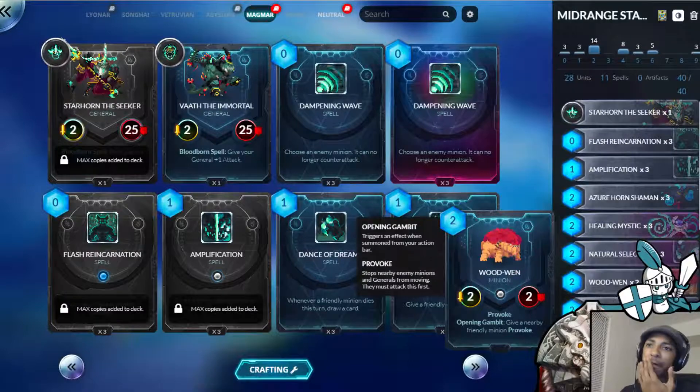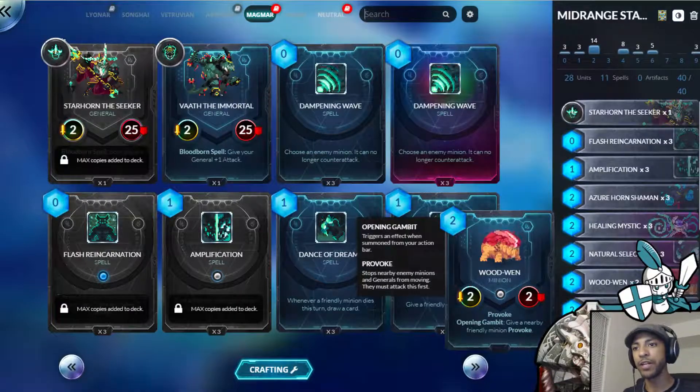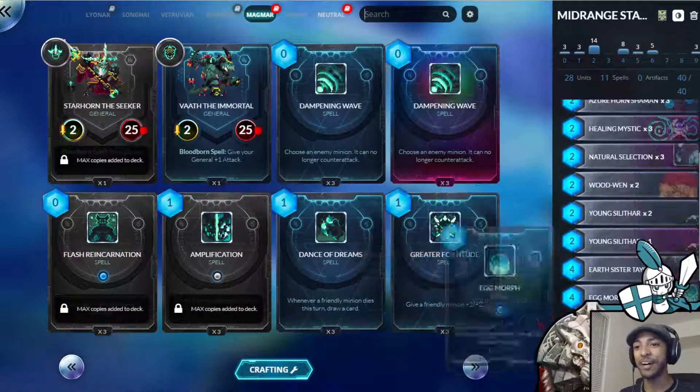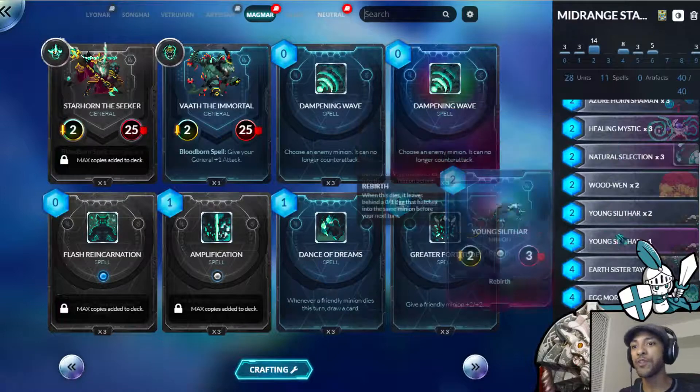It's kind of like Old Lady Lock, where you're able to generate a provoke unit and then have additional provokes on the board. So it's really solid. I have two in the deck and it's been working out really great. We've got three Young Silithars just to finish out our two drops for this deck.